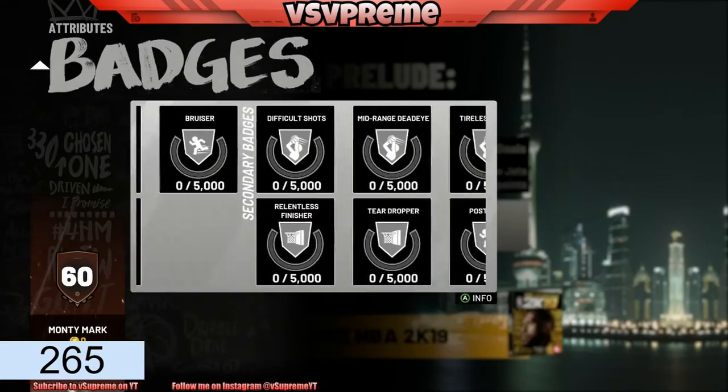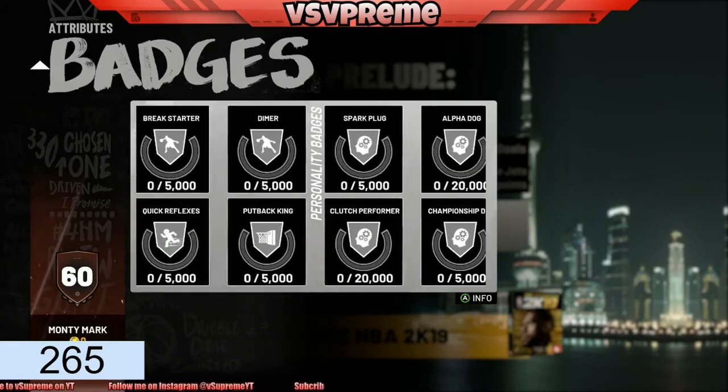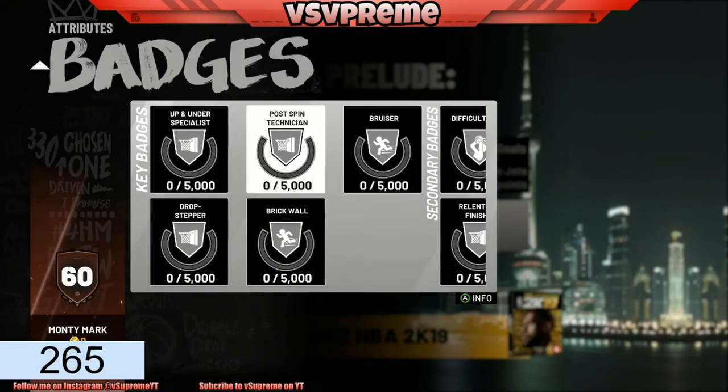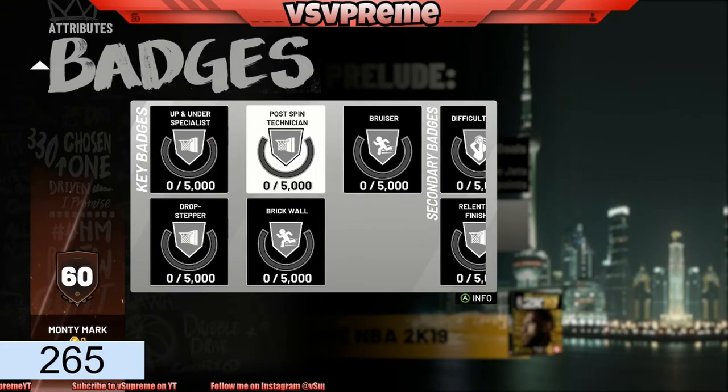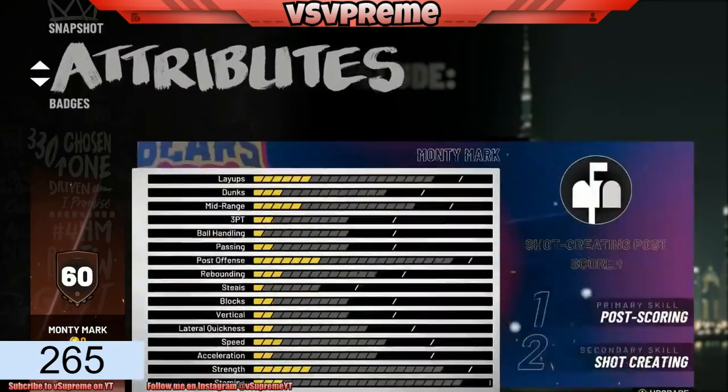These are all the badges — I already showed you guys those. Main badges are: Up and Under Specialist, Post Move Infection, Technician, Bruiser, Brick Wall, and Drop Stepper.